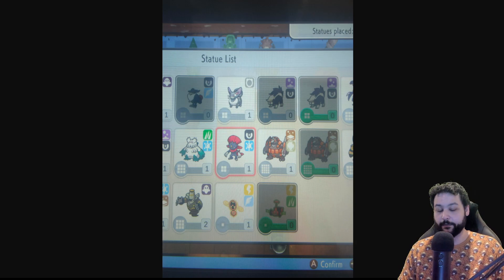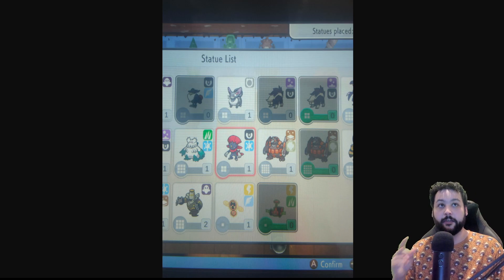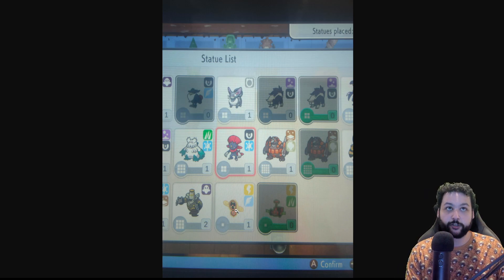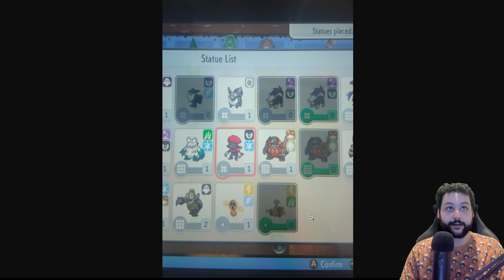Each statue represents a different Pokémon. Placing a statue makes that Pokémon spawn for you, and also influences other Pokémon based on type combinations. Importantly, the Platinum Rotom event is included in the game — not as a dedicated Platinum event, but Rotom forms including Rotom-Mow and Rotom-Fan are available in the Underground, so you can get all the different Rotom forms easily.